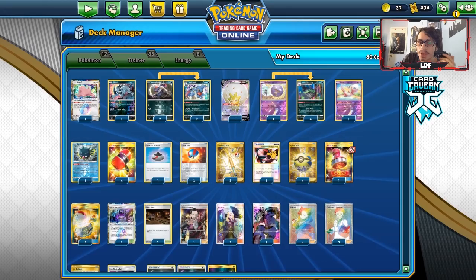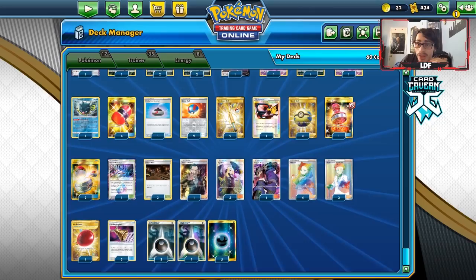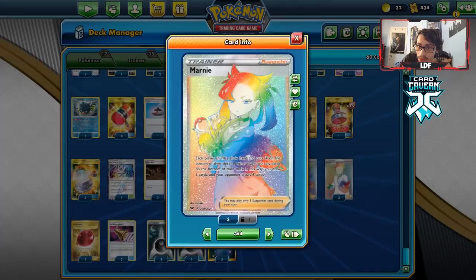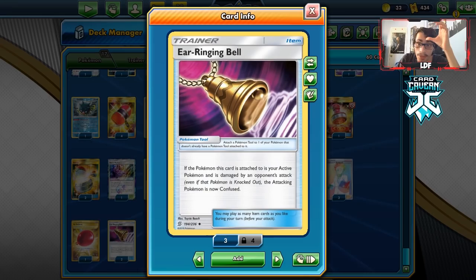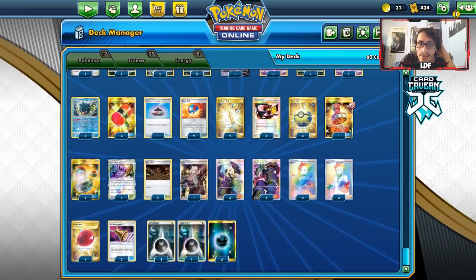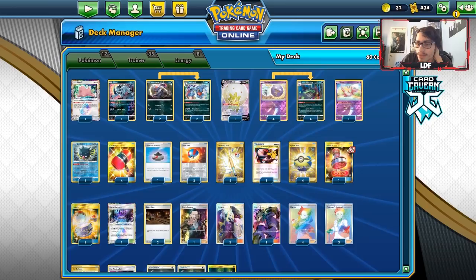I have two Switch because Galarian Mine won't let you retreat easily. I'm playing Black Market — once the Galarian Mines are down, the opponent sometimes can't take prizes for KOing Wheezing. I upped the supporter count to three Cynthia, three Research, and four Marnie because I was bricking a lot in testing. I have one Koga's Trap, one Air Balloon, two Ear Ringing Bells, and eight dark energies — though you could go down to seven.